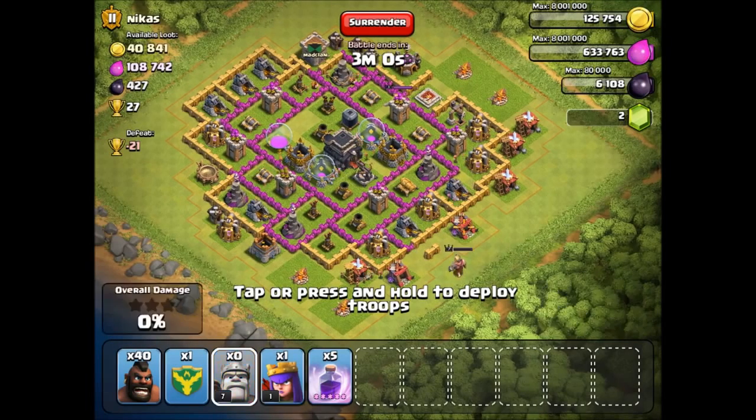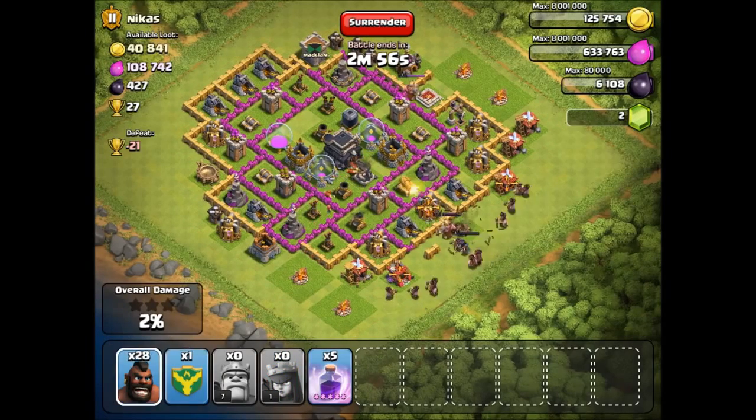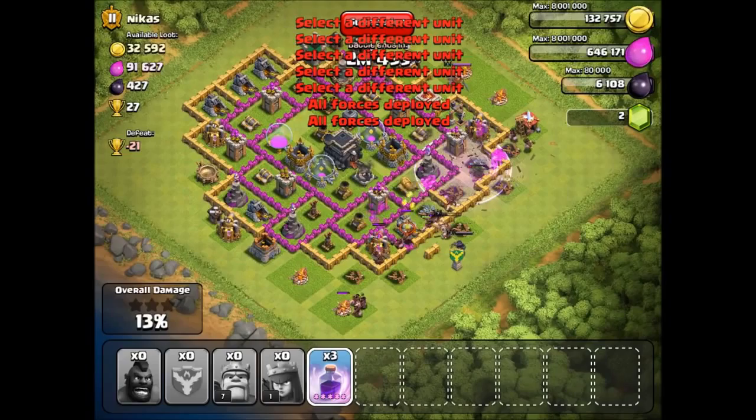Let's send in my barbarian king and barbarian queen first to tank some damage. Here we go — we're going to spread these guys right over here. They should hop over all the stuff really fast. Let's put some rage spells in there, one right in the middle.